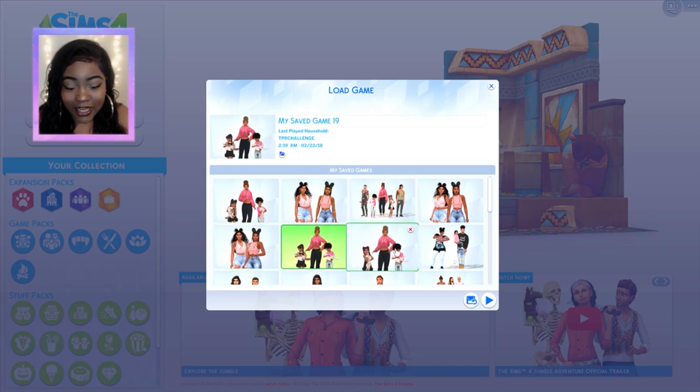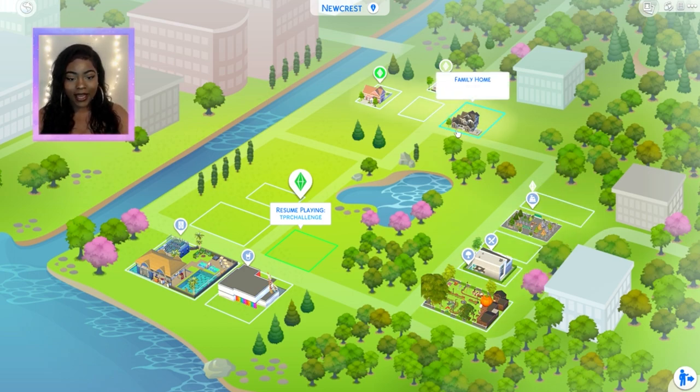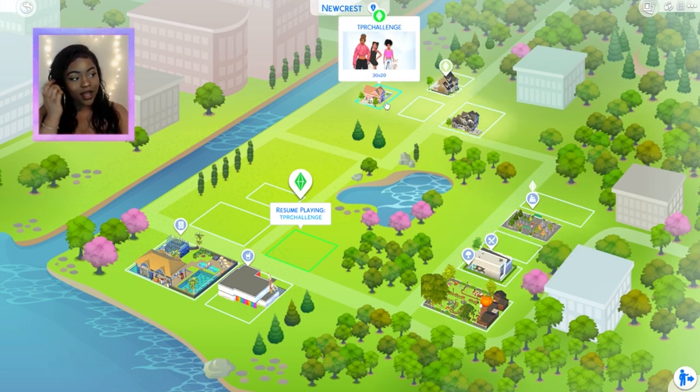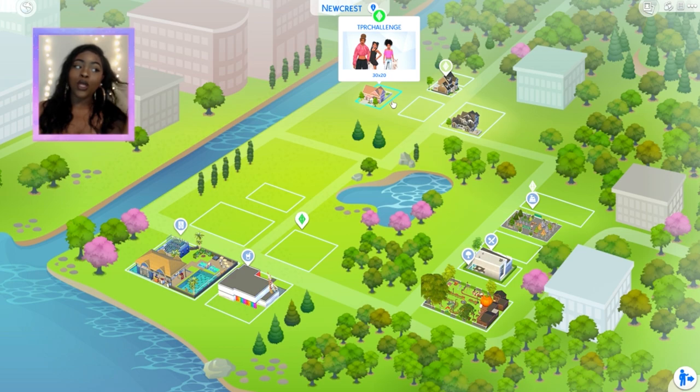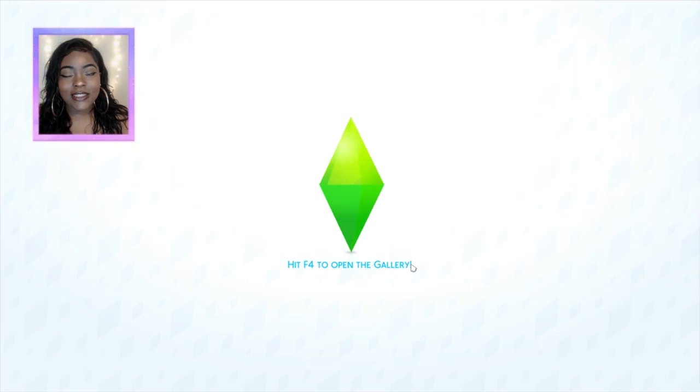Y'all know there's nobody better than our teen pregnancy kiddos so we're gonna go ahead and go to them and see how they like it. This is not gonna be like... I look so different in the camera, I don't know why. I don't even know who I am anymore. But this is not gonna be official — they're not gonna get a hamster in the actual episode.